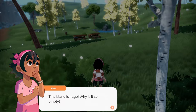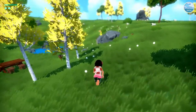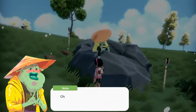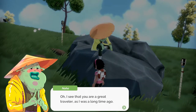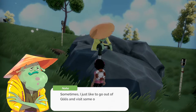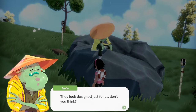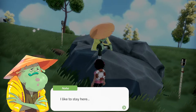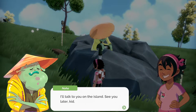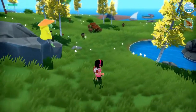This island is huge! Why is it so empty? Is that Noho? It is! Oh I see that you are a great traveler as I was a long time ago. Sometimes I just like to get out of Qualis and visit some of the smaller islands. They look designed just for us don't you think? I like to stay here and be quiet. I'll talk to you on the island — see you later kid. We've got some wheat.